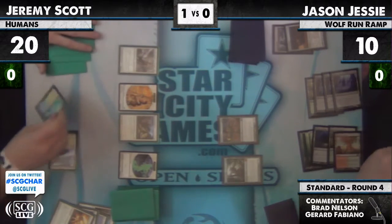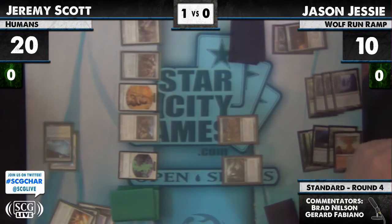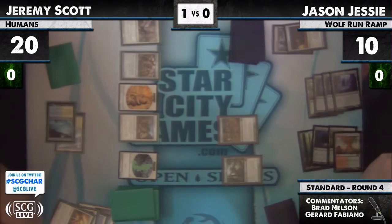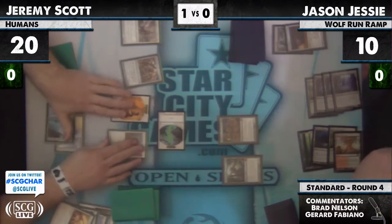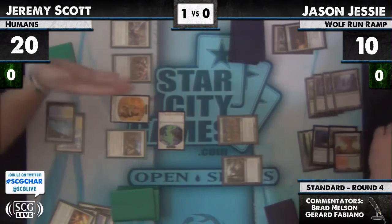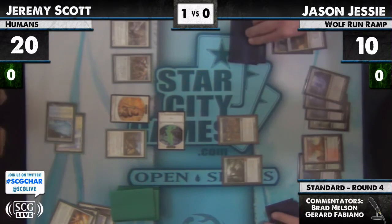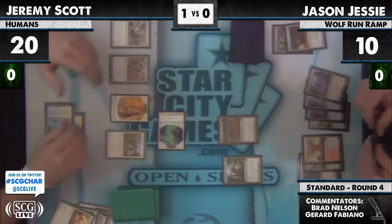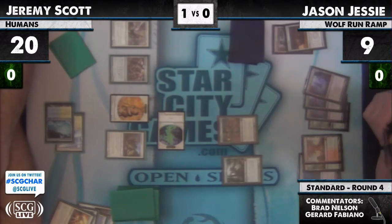Doom Traveler comes down, and a Hex Parasite, and he's just gonna pass the turn. The cool thing about this board position is if Jesse taps out or something — if Jeremy does have the Thraben Doomsayer he can put something on the stack. Hex Parasite could target anything. It can — you can just do it instantly.